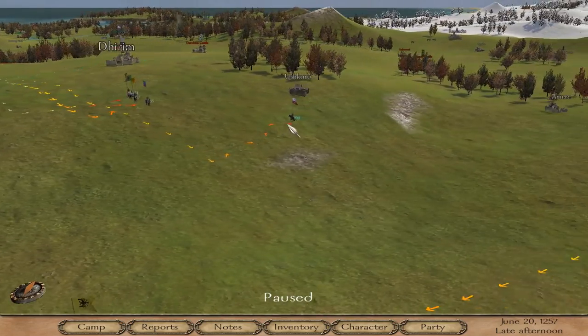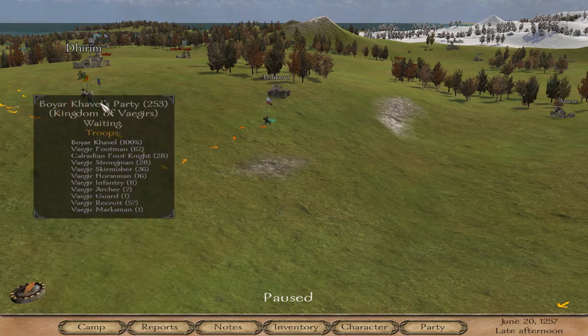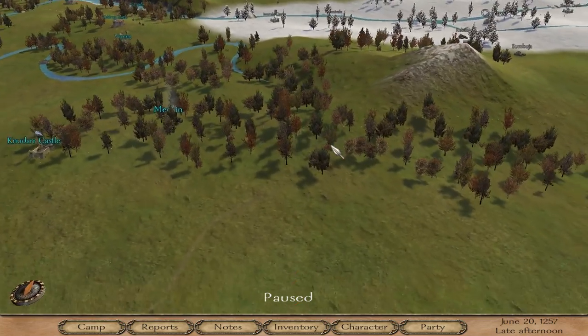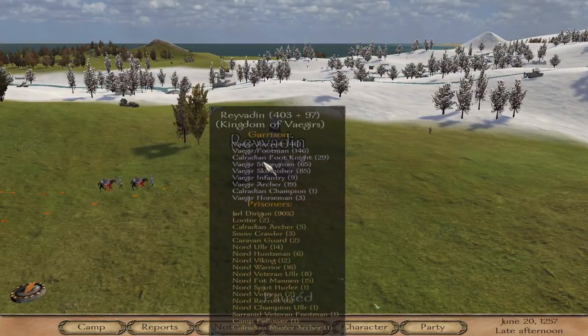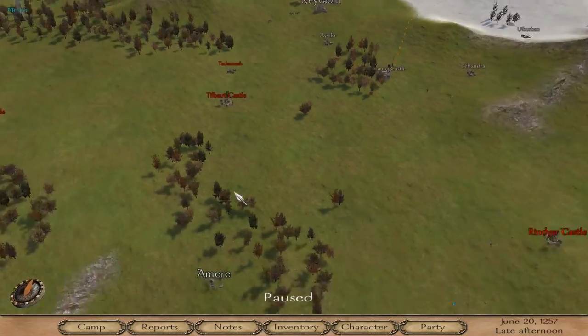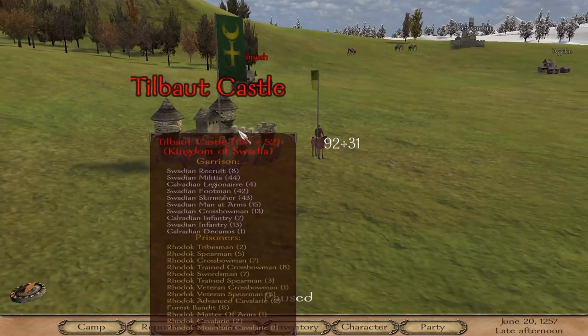Once you win the battle, most likely they would be angry at you, and whenever you go up to one next their name would be red. All the villages they own would be red too, and that's when you know you'll be able to take them over. If you want to take one of these castles over, you can because it's red.